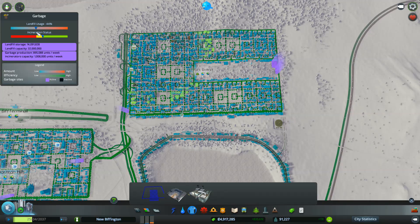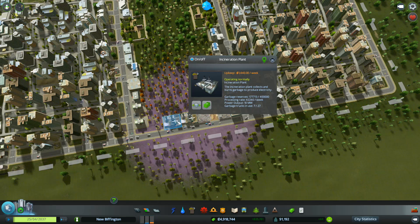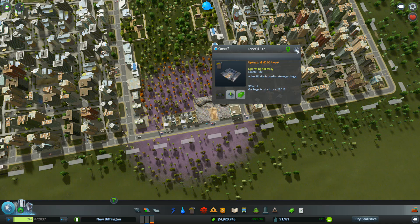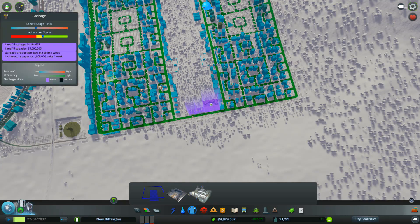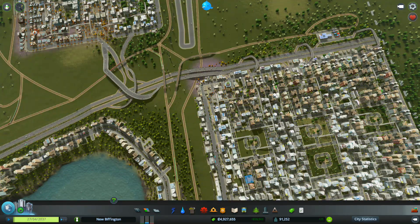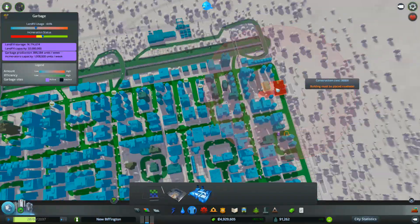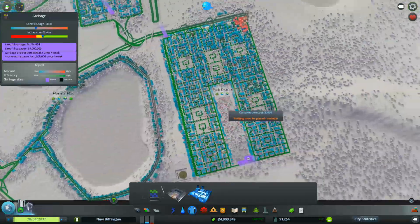Healthcare we've done, garbage we've done. Landfill use — incineration status, so they're getting. What's this one here — is this needing emptying? 96% full. Let's empty that. Let's add another incinerator over here as well somewhere. Trying to spread them out a bit so we've got some coverage. Let's pop one in there — that should be good.